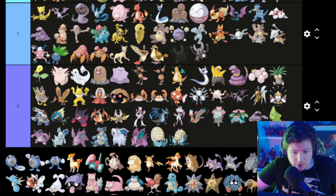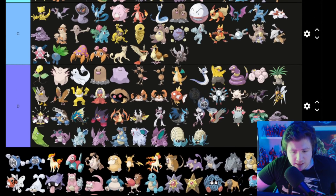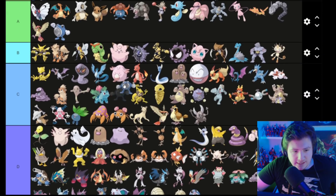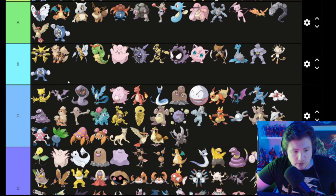There's this guy I don't know, but he's kind of cool, so I'm gonna put him in there. Poliwag — not that cool looking. Poliwrath is kind of exactly like Poliwhirl but a little bit angry, and angry people aren't that cool, so B. Poliwhirl though is pretty cool — I like Poliwhirl — going with A.